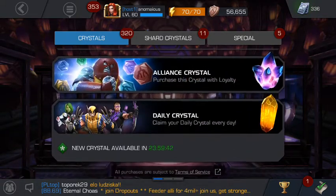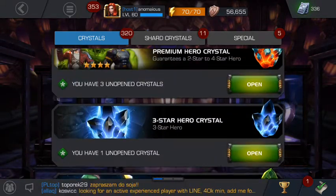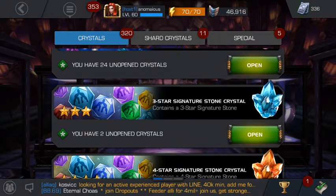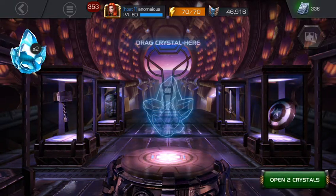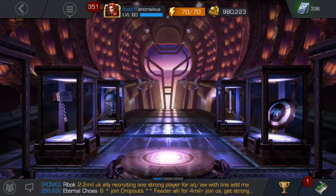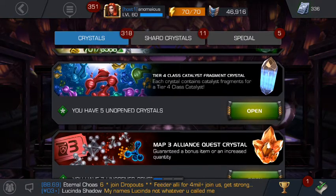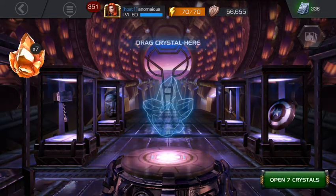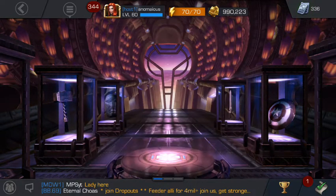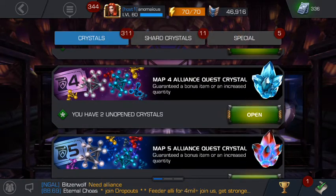Let's do the three star signature stone crystal — both of them are for tech, that's interesting. We have map three last quest crystal, seven of those, why not. And we actually got absolutely zero here, nothing interesting at all.